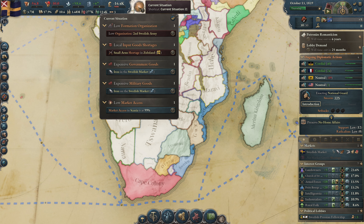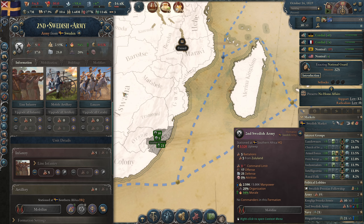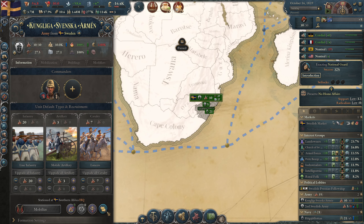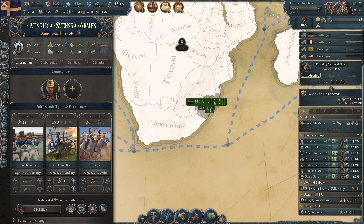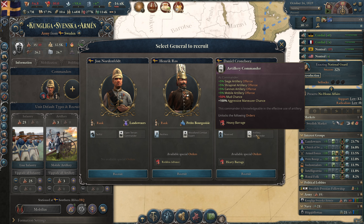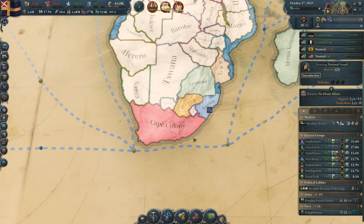We are still very poor. We have a shortage over here and Scania has a market access problem but it's only 1%. This army has no commander — very logical that we get that message. Let's merge both armies: transfer military units to another army, select all line infantry to go there — boom — now we have 35 troops, 25 infantry. I'll upgrade this commander to level two so we can now have 60 troops, which makes the armed forces a little more popular.